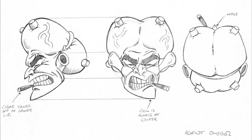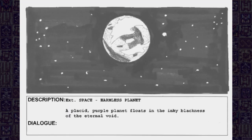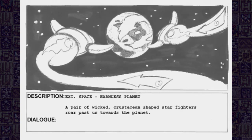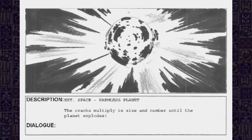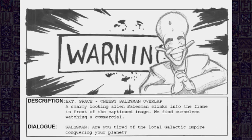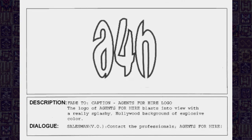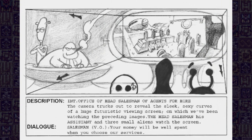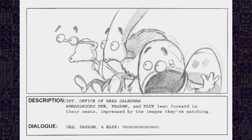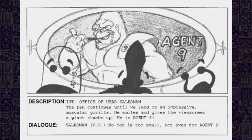Anyway guys, here is the five-minute introductory cutscene storyboard. 'Warning — don't let this happen to you. Are you tired of the local galactic empire conquering your planet? Frustrated by pesky slave traders raiding your village? Well then, don't delay. Contact the professionals: Agents for Hire. Our offices are open 78 hours per galactic day to suit your schedule. Our specially trained troubleshooting agents are ready to take on any cosmic mishap. No job is too small. Not even for Agent 9.'